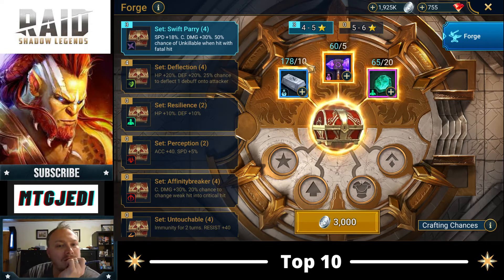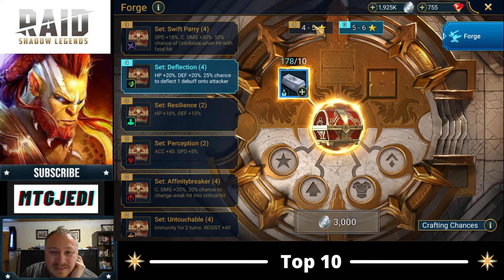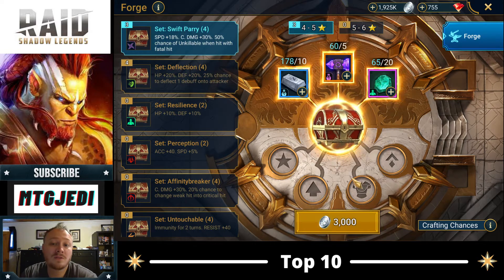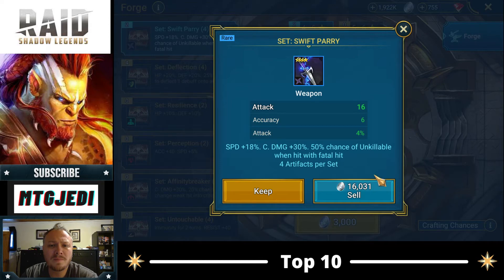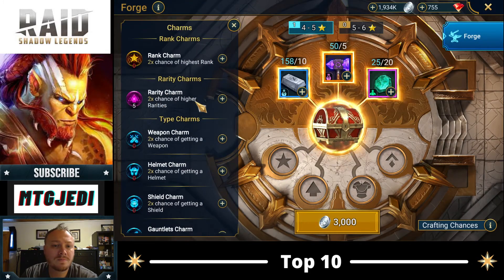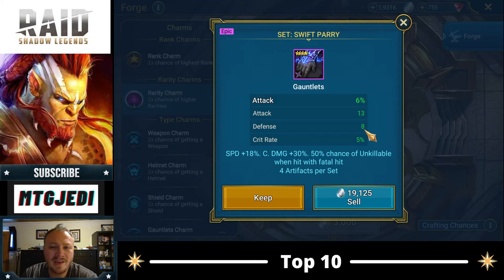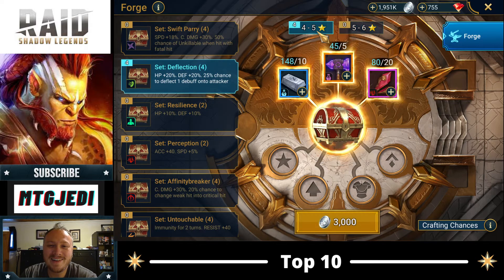Do we have it here? We could craft — it costs 20, so we'd be able to craft three. And then we could craft some Deflection. I actually think it's right to do this, but I could be wrong. Maybe we should be saving the Swift Perry for later in the game, but I think just the opportunity to get some usable pieces of gear — let's put this in here for the last one. Attack percentage again — no, that's a no. Maybe this was wrong guys, but we're in it now, so we're going to do it.